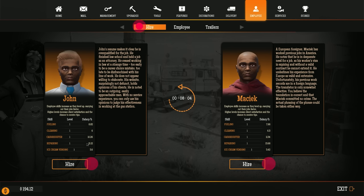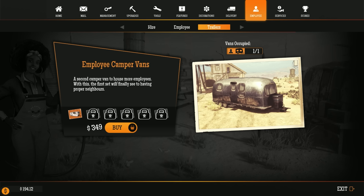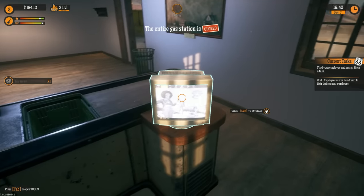I feel like the cash register is where I kind of want them. So let's do cash register for $10.26 for this guy. Can I hire two? I can't hire anybody else because I need another trailer — a second camper van to house more employees. I just don't have enough money for it. Let's get out of here. The entire gas station is closed. You got a new delivery email.